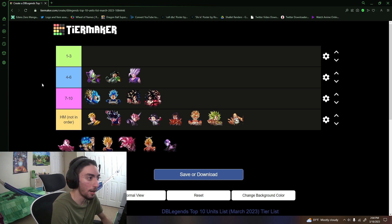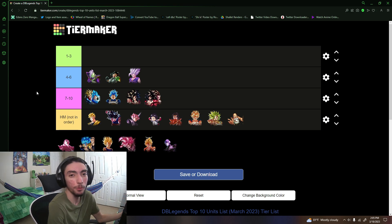Just because of how much value Zamazu has in this meta — even though Rose is green — due to how well he works with Rose and how good the Future team is right now, I do think Zamazu is good enough to be above even those recently released LF blue units. Because of all that, he is worthy of the number 4 spot above 17 and Beast Gohan.